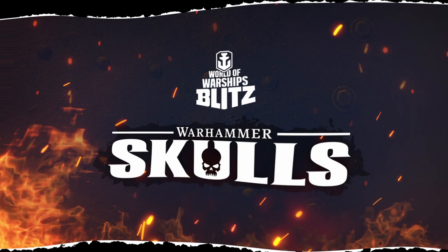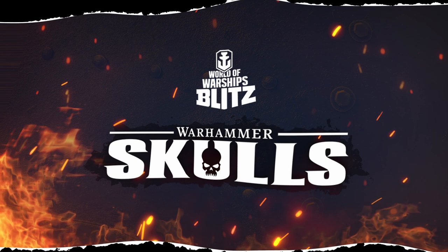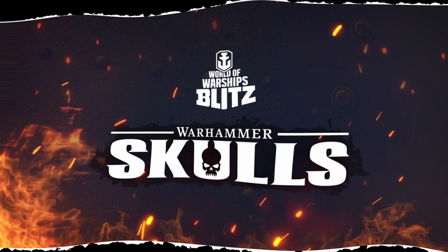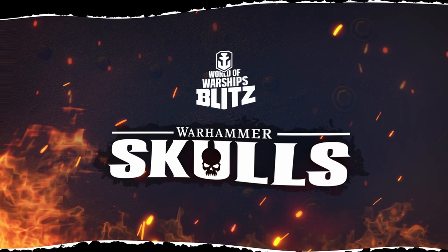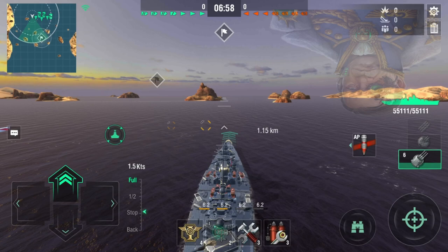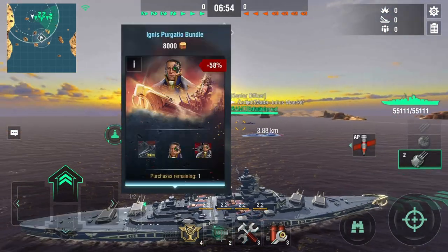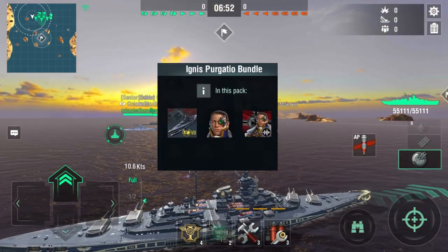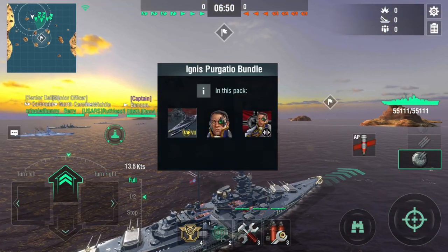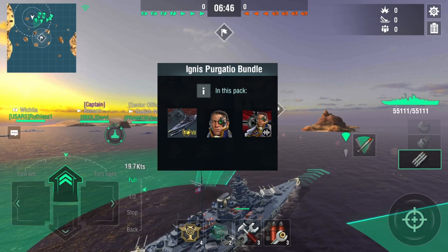Hello everyone, Hiromi here and this is the second part of the collaboration with Warhammer's Goals. Today we'll be showing off the tier 8 premium battleship Ignis Pergatio and the commander Justinian Leones the 13th. Upon purchasing the Ignis Pergatio bundle, you will receive Justinian Leones the 13th portrait and the standard commander along with the ship Ignis Pergatio.